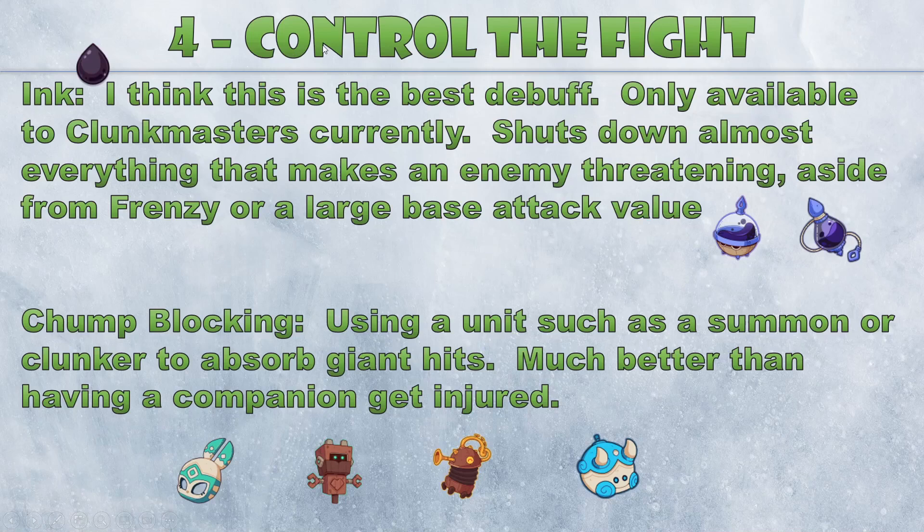Chump blocking is another key technique. A lot of clans have ways to sacrifice units without negatively affecting you much. Think of the Junjun mask that summons a three-health unit — great for soaking up a giant hit that would otherwise kill a companion. There's no overkill in this game, so no trample effect to worry about. Clunkers are great for it too — they could do 50 damage to you and it only takes away one scrap. Any summon is a prime target for chump blocking to avoid getting your companions injured.